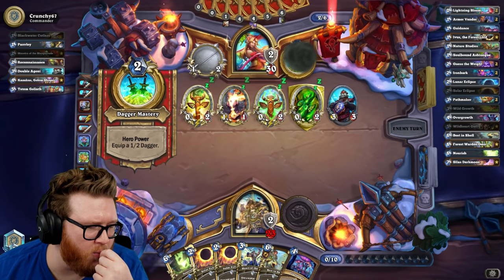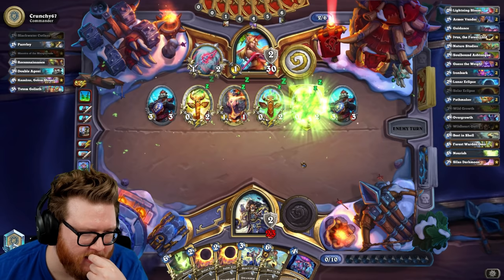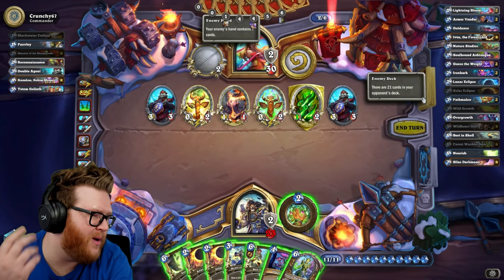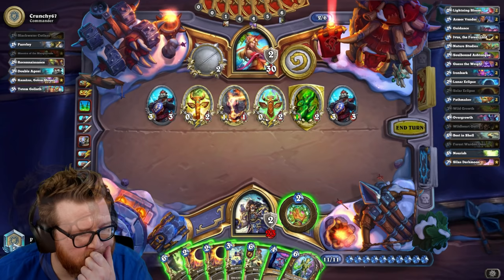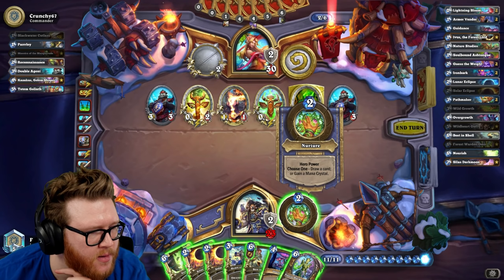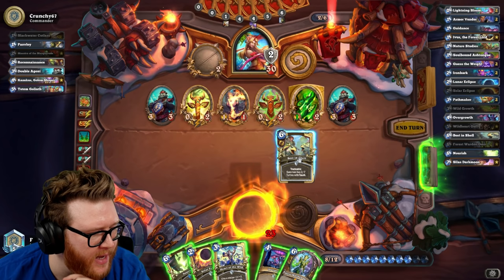I have to wait until there's a Scabs that's been played. If they never play Scabs, that's fine. If they do play Scabs at least I'm dealing with a lot of stuff — technically I'll be killing a bunch of totems because the hand will be full, but I do get my turtles back. Maybe what I should do is not use the Heart of the Wild, save that for later, but still go Solar Best in Shell. Kind of a hedge I guess.